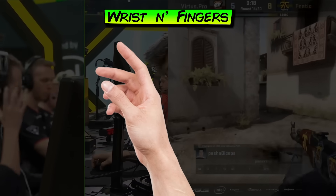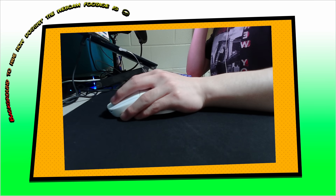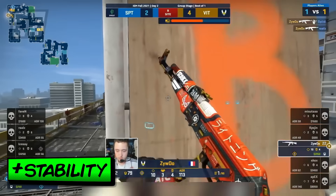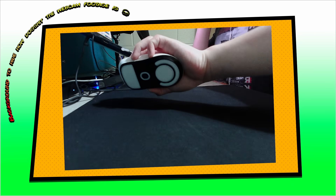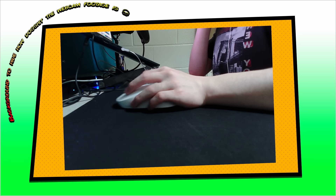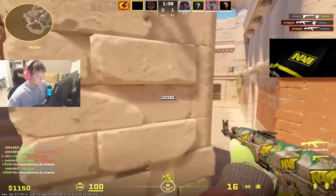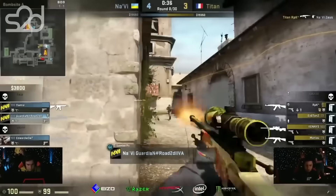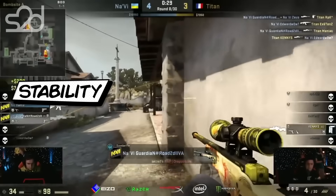Neither movement is inherently better — there are great aimers who mostly use their shoulders and great aimers who mostly use their biceps. But that's only about a third of your physical movement; you also have to account for your wrist and fingers. This is where mouse grip becomes especially pronounced, with three main styles. Palm grip maximizes contact with the mouse for incredibly stable aim, but at the cost of micro-adjustments. Claw grip reduces finger contact for a little finger movement without much stability drawback. Fingertip grip separates the mouse from the palm for incredible control, with some stability trade-off. In most games, fingertip is optimal, but since most flicks in Counter-Strike are horizontal and average sensitivity is low, the stability of claw and palm grip is generally favored.